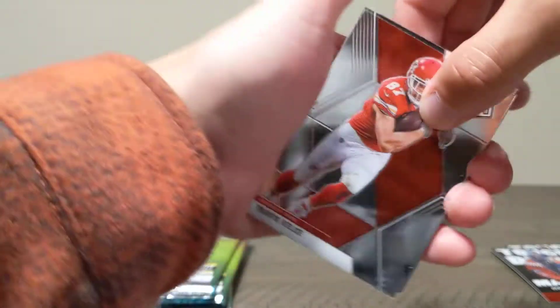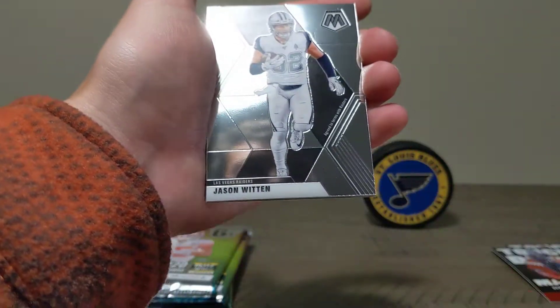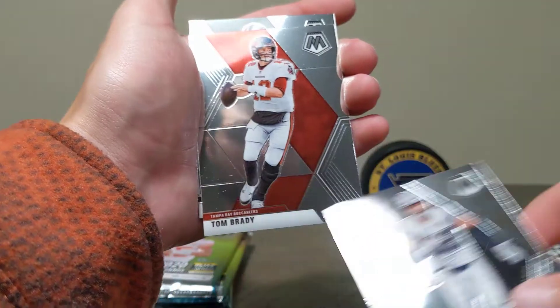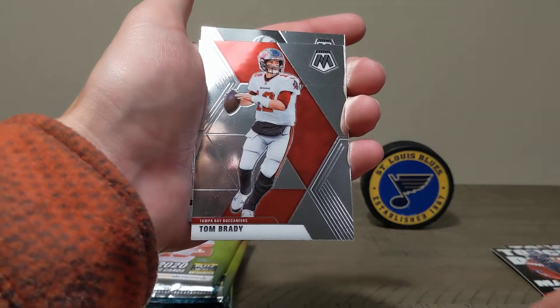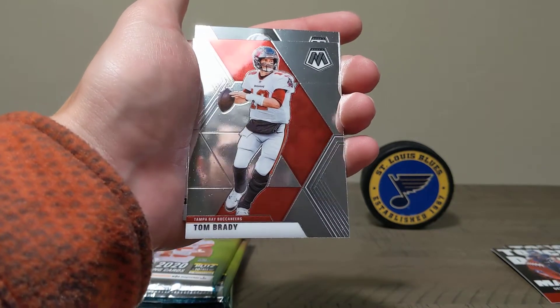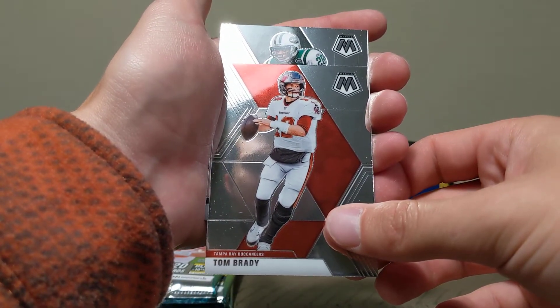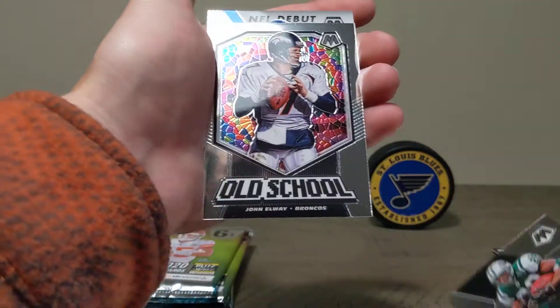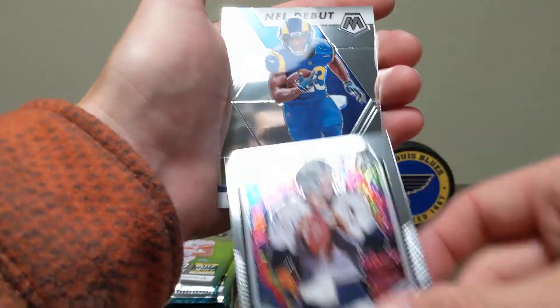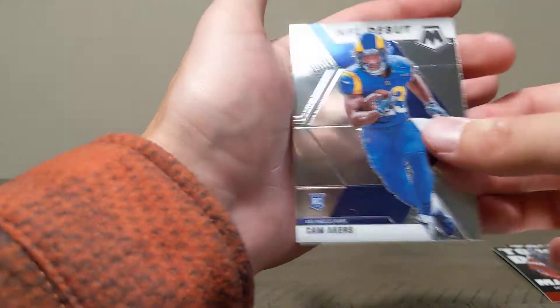Let's not get the fingernail print one — that was the only card like that and of course it had to be the freaking Joe Burrow. I'm thinking about sending that one in because you saw me open it live. Tom Brady — looks like a factory mishap, a print mark. Also Tom Brady, Curtis Martin, John Elway old school, and a Cam Akers rookie card NFL debut.